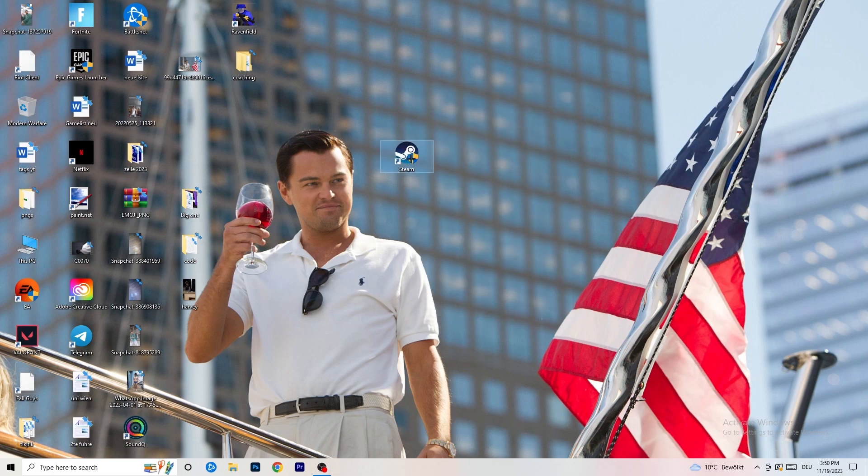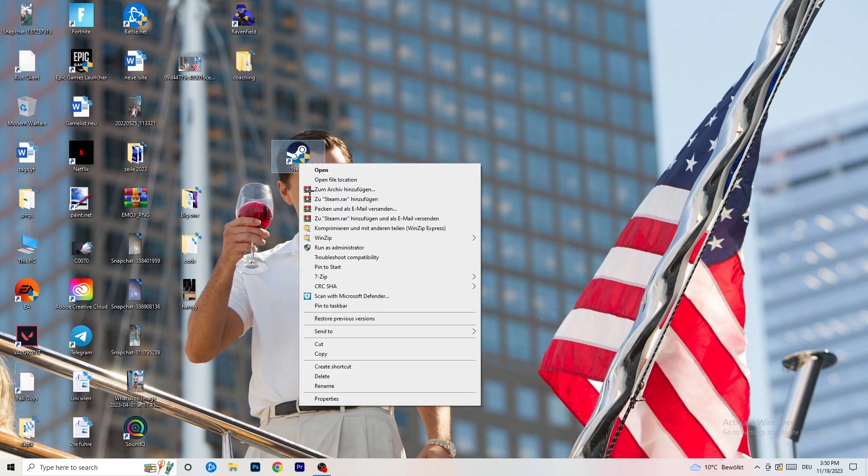Afterwards, restart your PC and you'll see a little administrator symbol on your launcher shortcut. Every time you start your launcher it will start in administrator mode, which will help a lot with not-launching issues. If that doesn't fix it, take your in-game shortcut on the desktop and do the same thing — right-click, run as administrator, or go to Properties > Compatibility and copy the same settings.